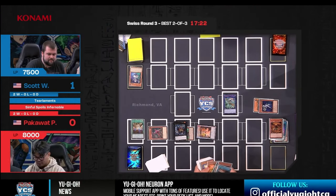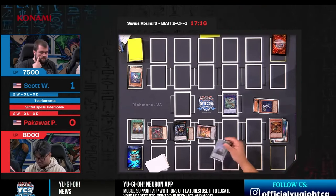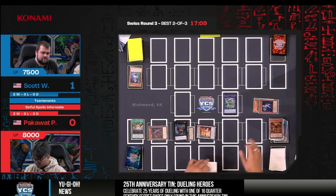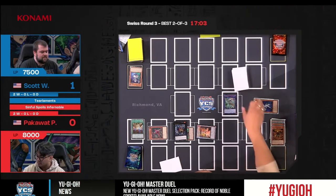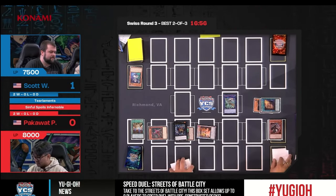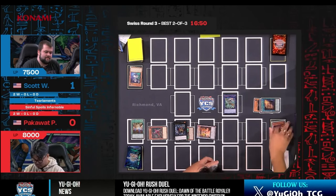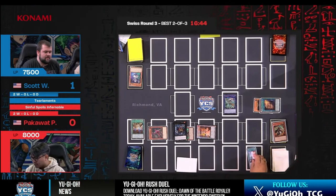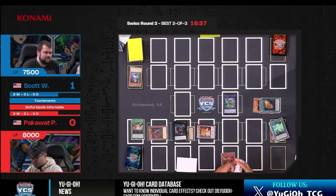Pack is gaming. This is probably the most optimized Sinful Spoils Infernoble build you're going to see — he was able to make an Apo, Dempsey, Angelica, all this stuff turn one because he opened Connector plus a way into Diabalstar. He draws a card, then goes Durandal onto Dempsey — Durandal send-search — then Oliver.